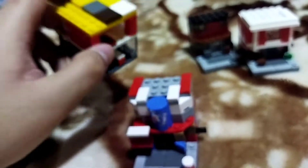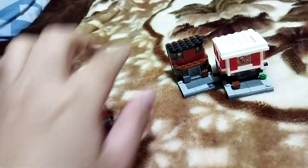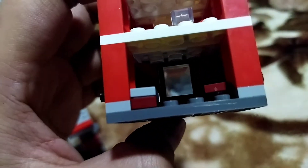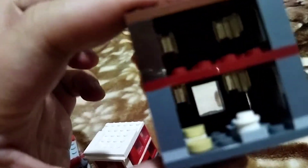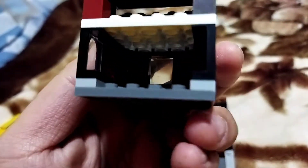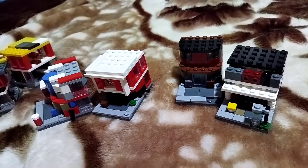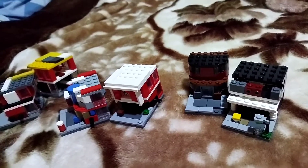KFC one — and this one — oh, this is the KFC one right there. This one's the coffee shop. That's all. We've got this one. Oh, what building is this? I forgot. Well, it didn't come with the box — it did come with the box but it was destroyed, so I can't show you the box.